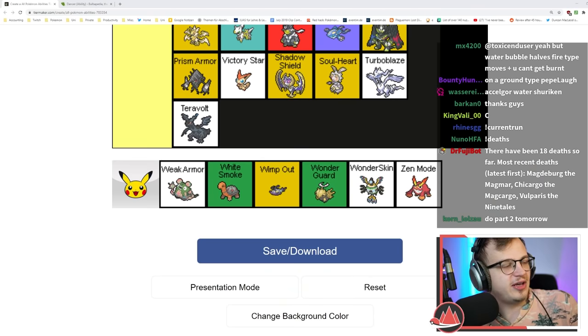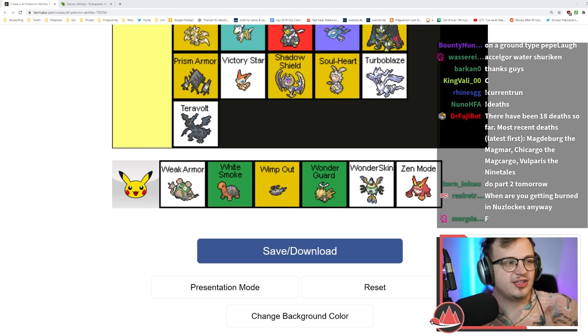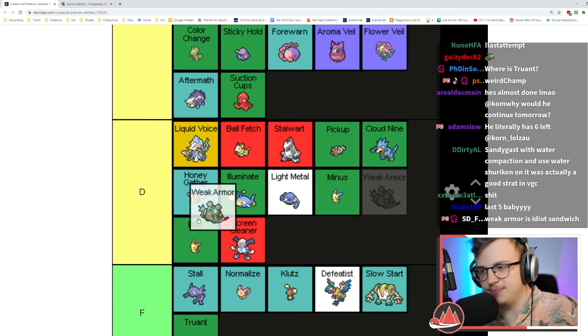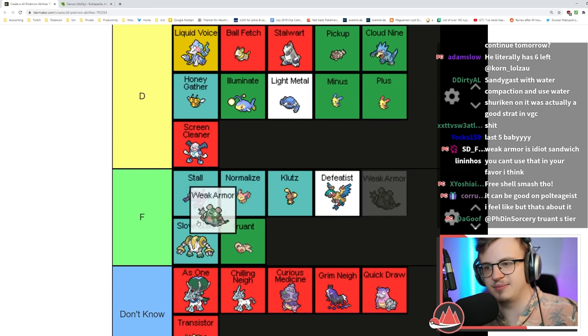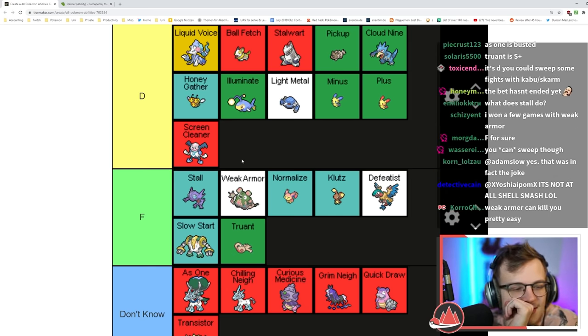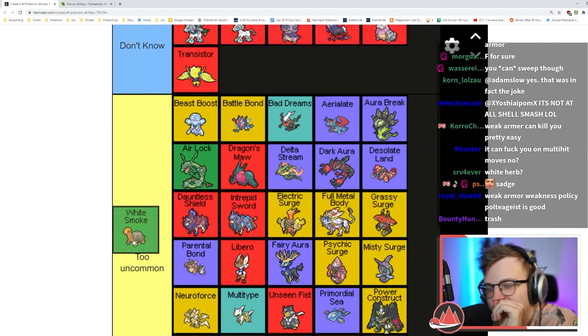Weak Armor: if you get hit by a physical move, your Defense goes down and your Speed goes up. I think it's almost never good — I'm putting it in F tier. Getting plus Speed on a Pokémon in exchange for Defense? No way, I don't see it.